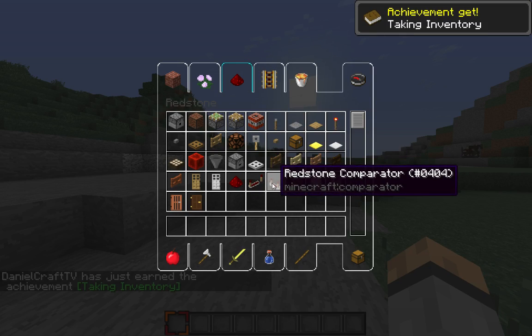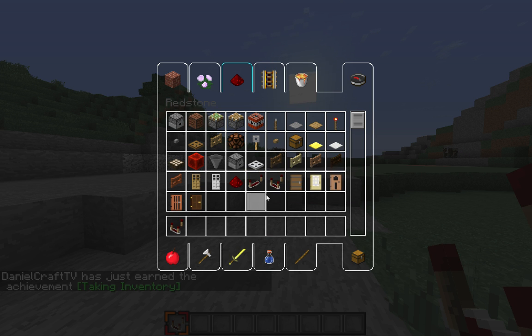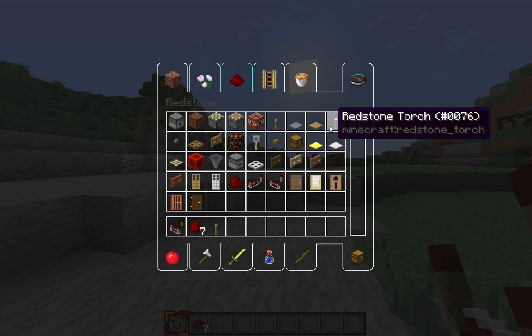The first thing you're going to want to grab is a redstone comparator. You can look up a crafting recipe for it, because I honestly have no clue. And then you need seven redstone — you can just look that up on the wiki or whatever you need to do. And then you're going to need one lever or a redstone torch will work too.